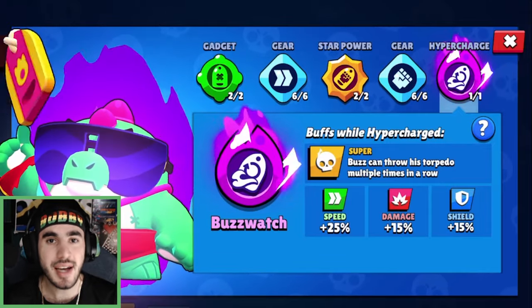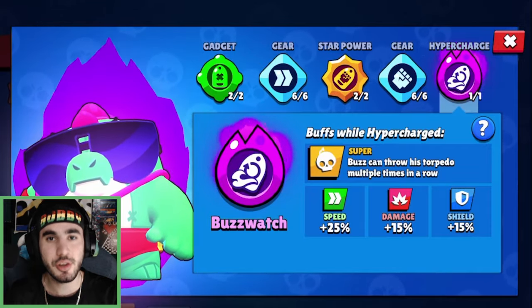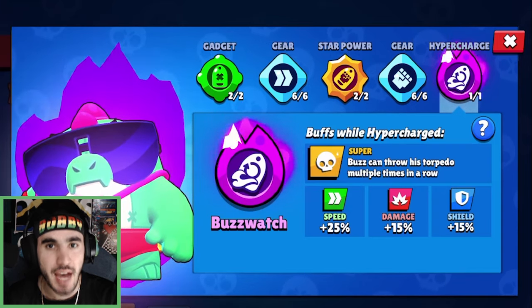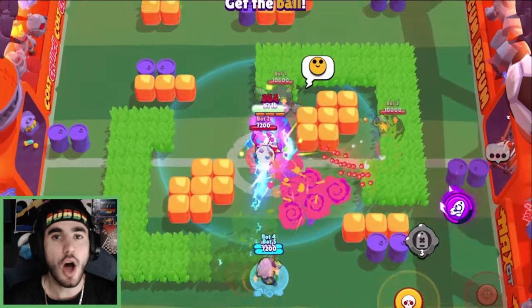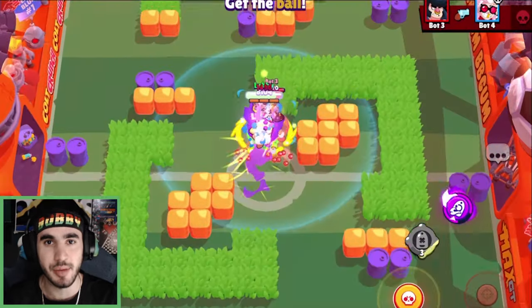The first brawler we're going to show you is Buzz, and his hypercharge is Buzzwatch. Basically what this does is you can throw multiple torpedoes at the same time — like three, four, or even five hooks in one hypercharge. All of the hooks also stun, so this is an absolutely crazy hypercharge.